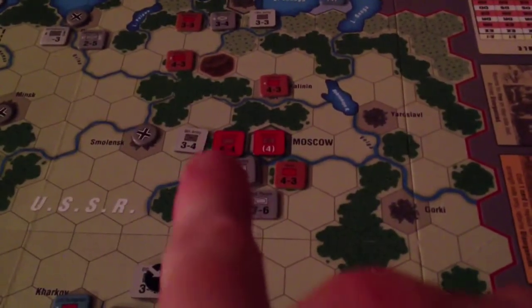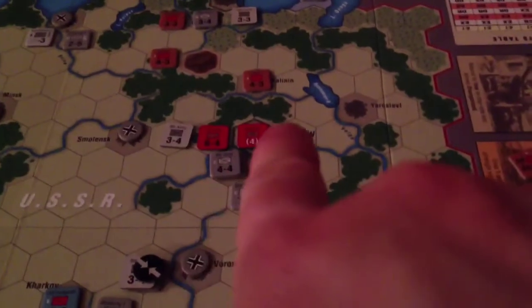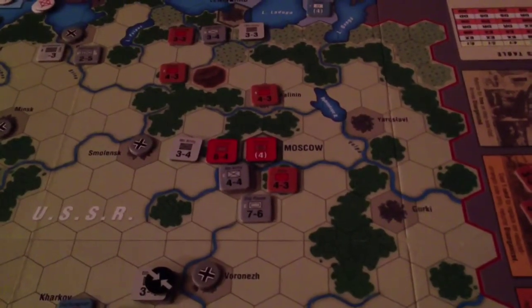Moscow's too strong here — it's ridiculous. I'm not going to get that, not with a 6-4, a 4-4 fortress, and a 4-3. So I don't know what I should do there.